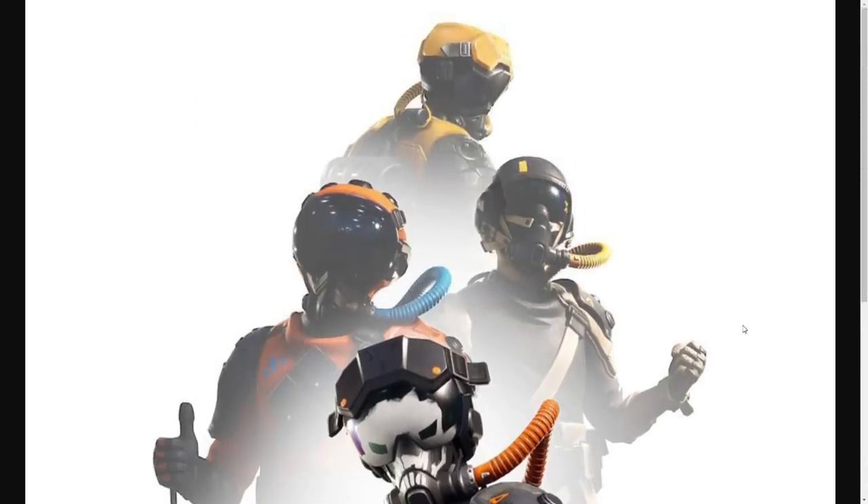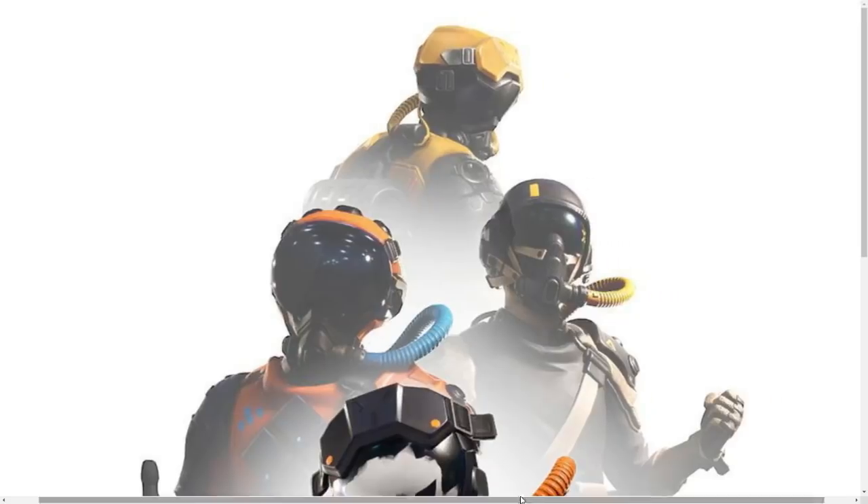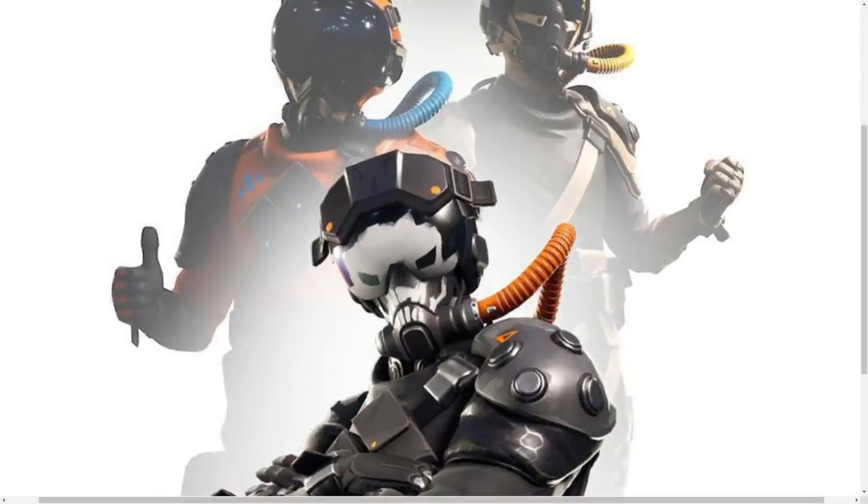Over here we have a brand new skin set and honestly it's one of my favorites, though it does look like Epic Games is taking inspiration from elsewhere. This one was actually taken from Anthem, a game made by Bioware. They have these javelins — pilot-type heroes — in yellow, green, red, and a Genji-looking one. Just look at the art style — it's basically the same thing put into Fortnite.